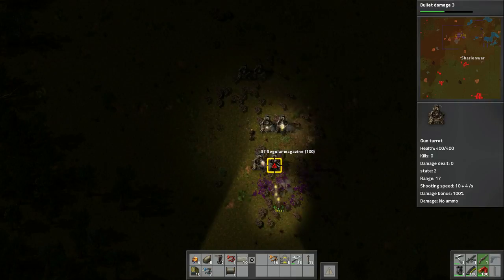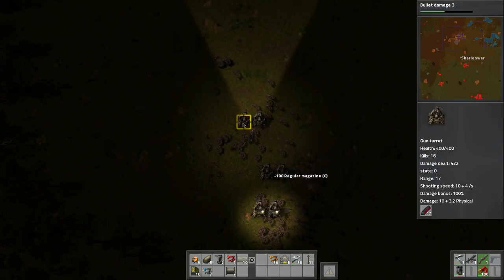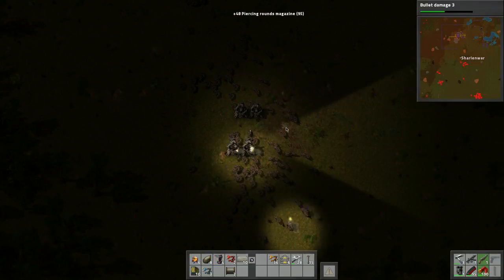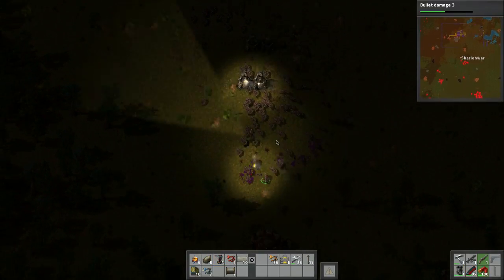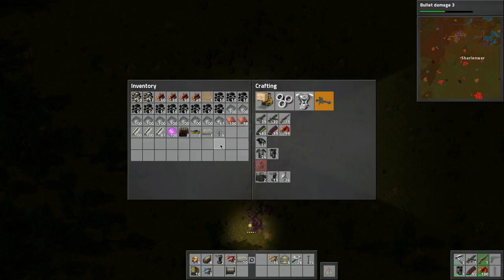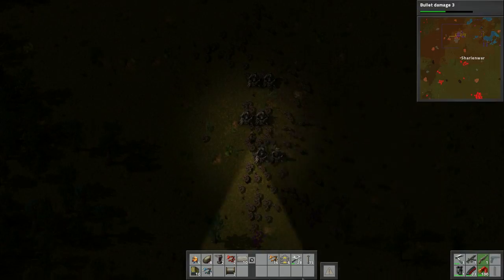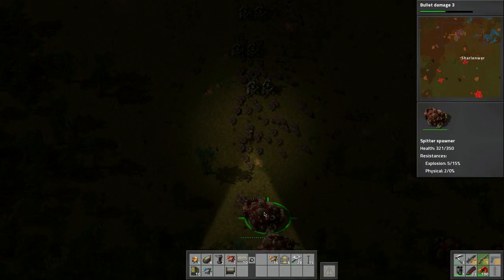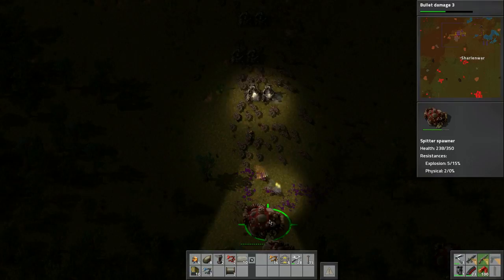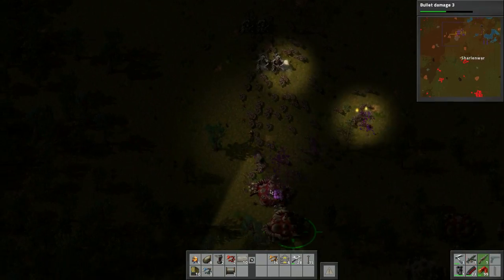Let's grab this, pick this up. Where are we? Let's do this - we want half in here and half in here. Just need to make sure the turrets take care of them. This is actually working good - way better, way faster.